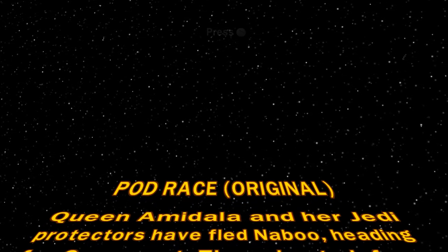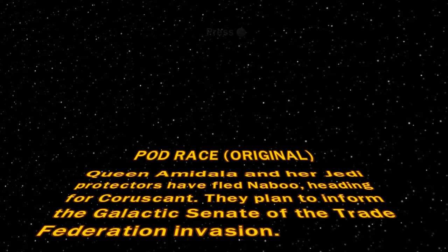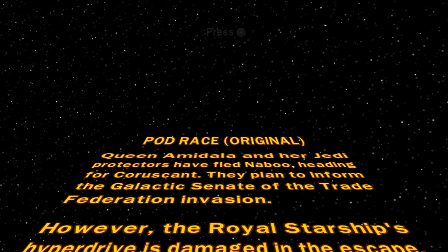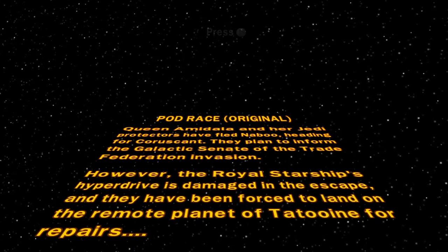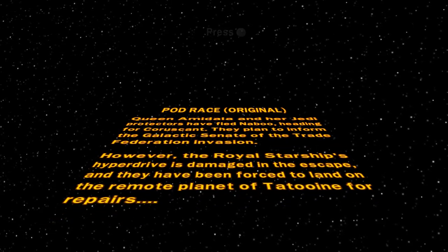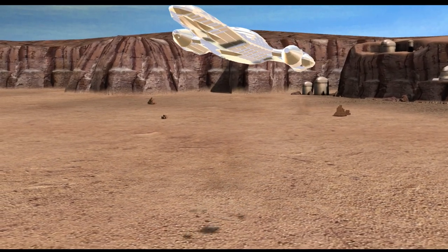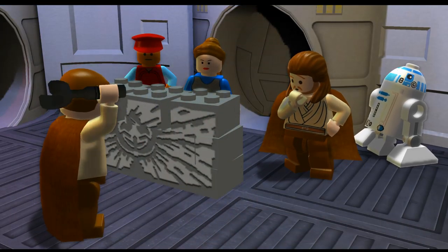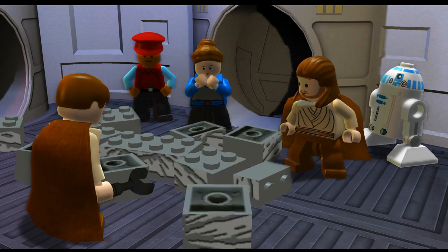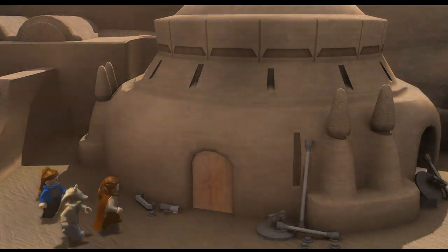Queen Amidala and her Jedi protectors have fled to Naboo, heading for Coruscant. They plan to inform the Galactic Senate of the Trade Federation invasion. However, the Royal Starship's hyperdrive is damaged in the escape, and they have been forced to land on the remote planet of Tatooine for repairs. Which is where they meet Anakin, and then they do the Podrace. This seems exactly the same — same cutscene and everything. This was in episode one, like chapter four or something.